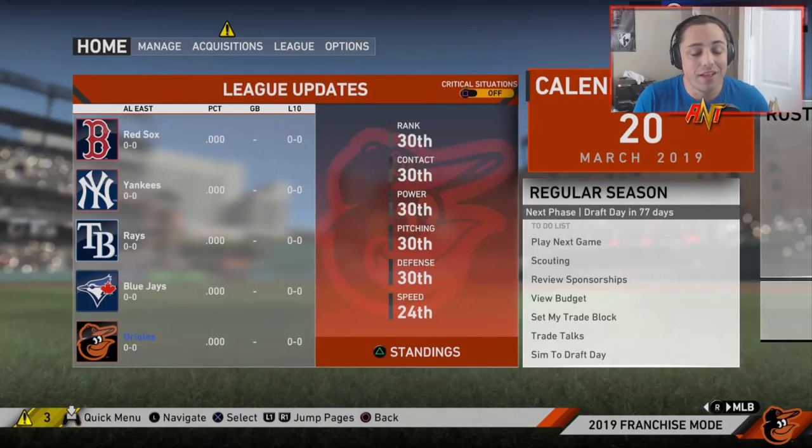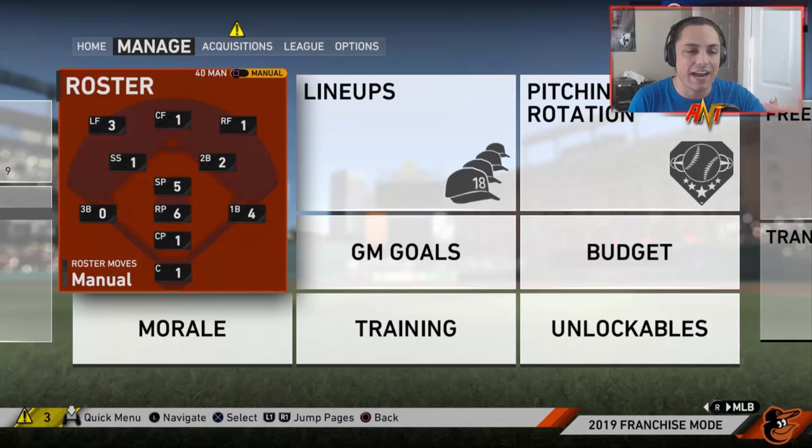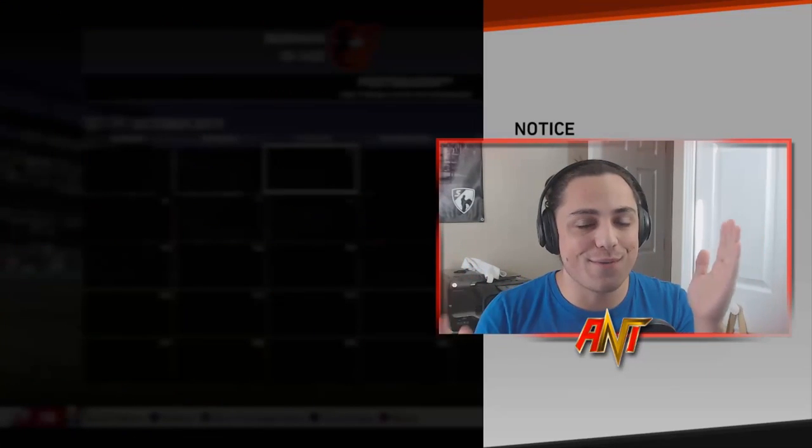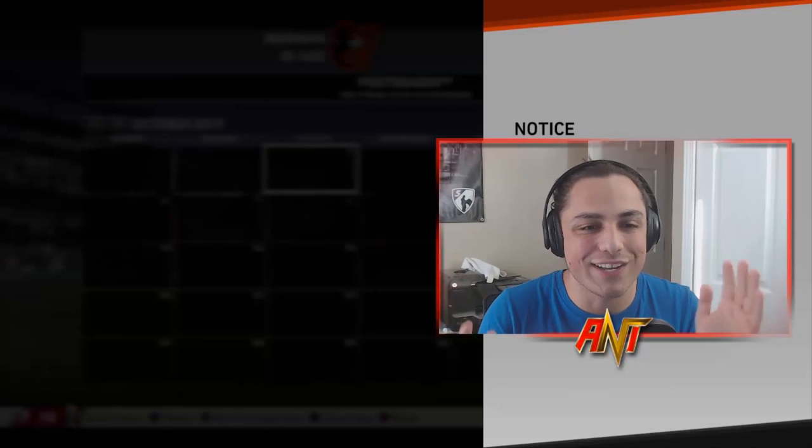This is the Orioles squad — we're gonna try to go 0-162. It might take me 45,000 hours to simulate until we hit that mark. I'm gonna do the draft off camera, get everything sorted, and see you at the end of Season 1. Two thousand years later... we finally went 0-162!